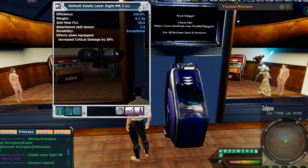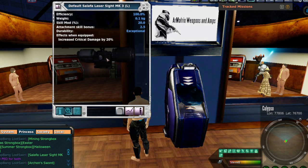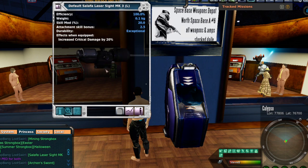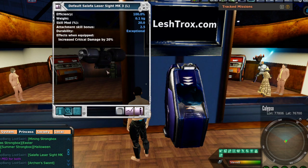Next up, the Salafa Laser Sight MK3. There are two of these that I have. It increases critical damage by 20%. So theoretically, if you ran these with Earth Shocker Armor with Deva FEM pills, you could max out your critical damage. Not your critical chance — your critical damage. Now why two? Because you can dual wield. You can put one directly on the weapon, and then put one on a Bullseye 8 and then put the Bullseye 8 on the weapon. So you can essentially use two at once, which would give you 40% more critical damage just from these two.